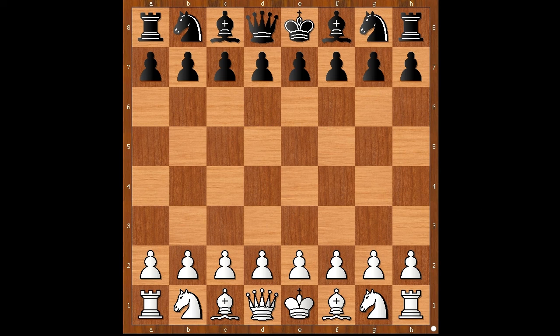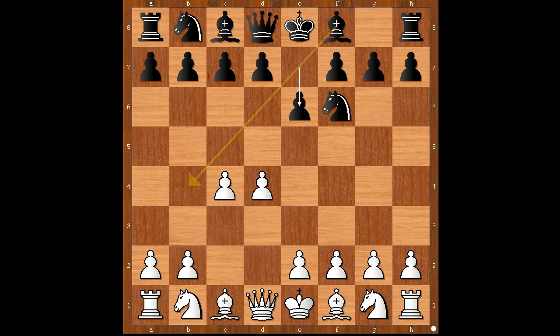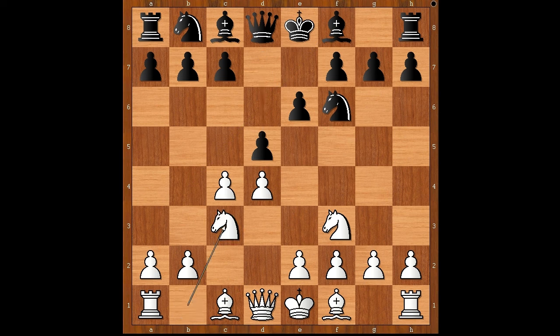Julia Rihanova had the white pieces and she started with d4. Daniel Melamed played knight to f6, c4, e6 — going for the Nimzo-Indian Defense, maybe. Knight to f3, and now instead of bishop to b4, d5 — Queen's Gambit Declined. Knight to c3, and only now bishop to b4: the Ragozin Defense.